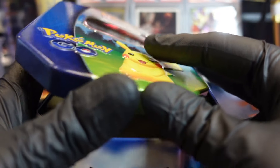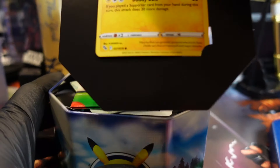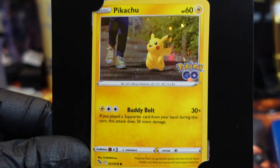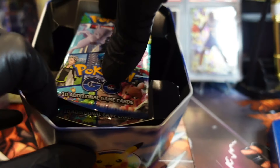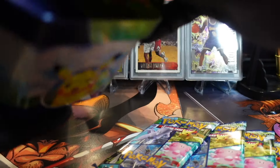They got the Pikachu card right here — that's cute, super cute. Bag and tag, we got all sorts of coolness here and we got packs. I'm gonna pass this tin off to you.